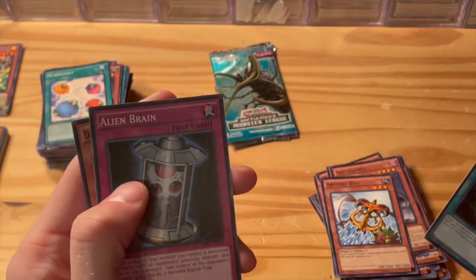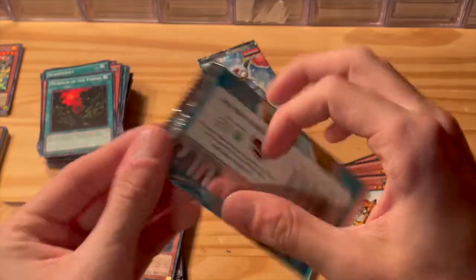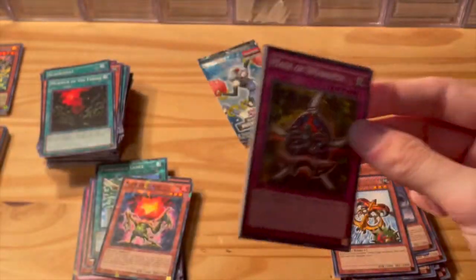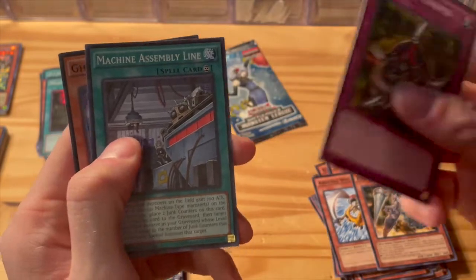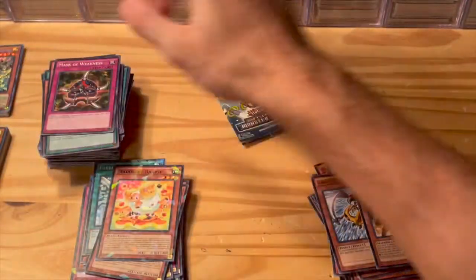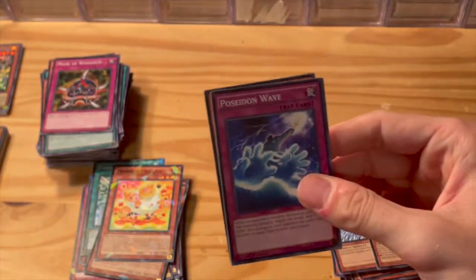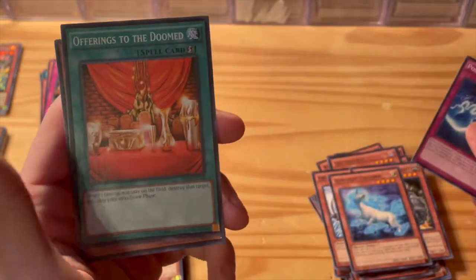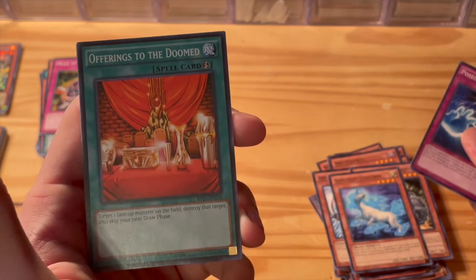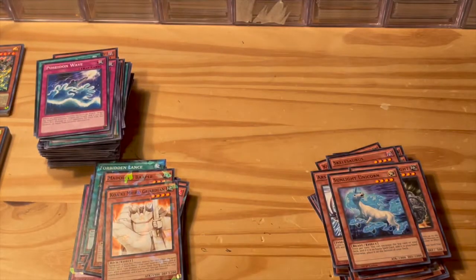Last two packs here. Mask of Weakness, Dolce Vapel, Ancient Gear Knight — for the Ancient Gear fans — Machine Assembly, Ghost Trick, Jack Frost. Last pack — let's see what we end on. Poseidon Wave, Koa'ki Meiru Guardian, Sunlight Unicorn, Offerings to the Doomed — wow, nice! Some really good cards here to close it out.